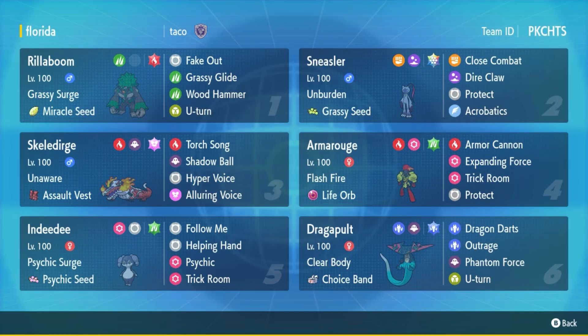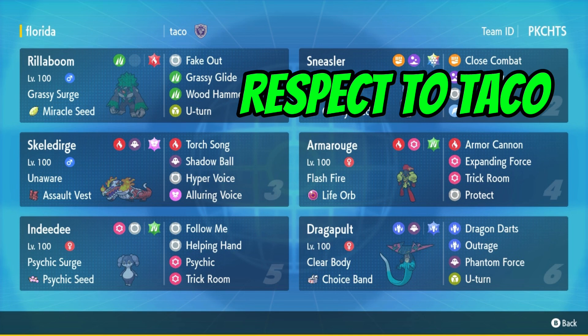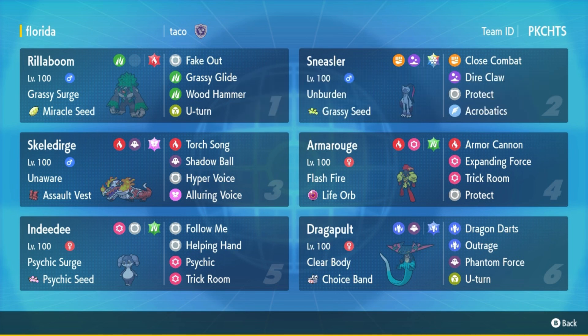What's up YouTube, Mark Zard World, I'm back with another rental team by Taco. Shout out to Taco for putting this team together - apparently within 5 to 15 minutes, impressive. So I've got Rillaboom, Skeledirge, Sneasler with the grassy seed, Amoonguss, Dragonpult. I love that Sneasler's got the grassy seed so its Unburden speed will double once Grassy Surge is up. I'm not really a fan of Skeledirge because it takes a while for that special attack to increase.